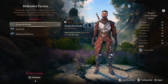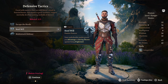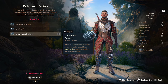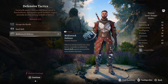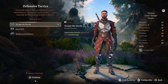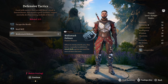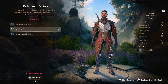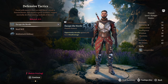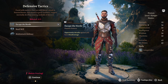Defensive Tactics gives us three options: Escape the Horde — opportunity attacks against you have disadvantage; Steel Will — advantage on saving throws against being frightened; or Multiattack Defense — when an enemy attacks you, they have a minus four penalty to additional attack rolls until the start of their next turn. For a ranged build with melee capability, it's between Multiattack Defense and Escape the Horde, but I think Escape the Horde is just a little bit better.